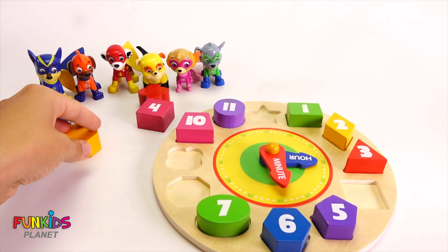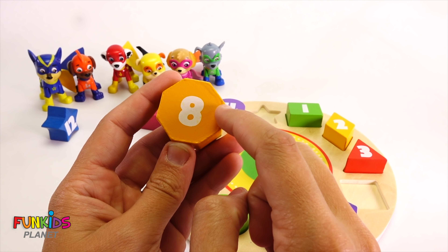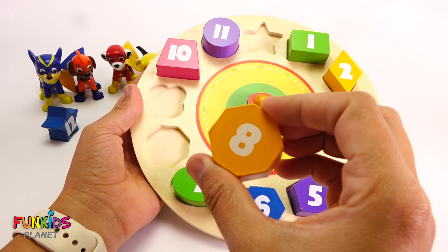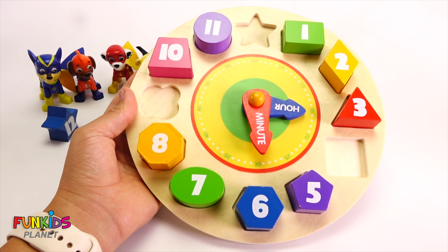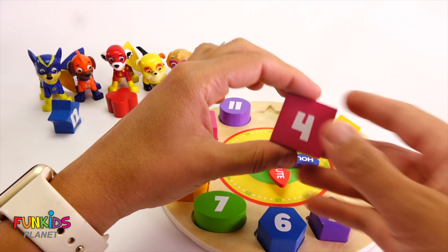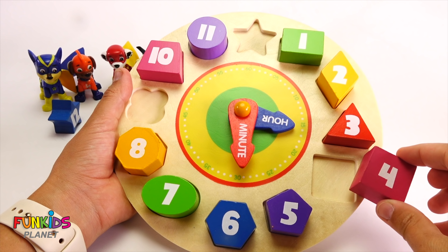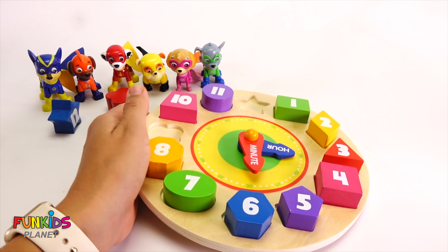Let's do this shape next. This has the number eight, and look — it has eight sides. That makes it an octagon. Can you see where an octagon would go? It goes right after seven. There's our number eight. Now we only have three shapes left. This next one's pink like Skye and it's a square, so it has four sides. I think it goes right there.